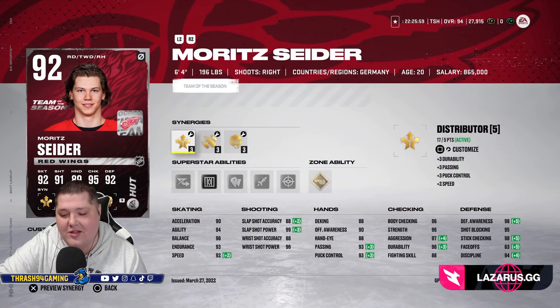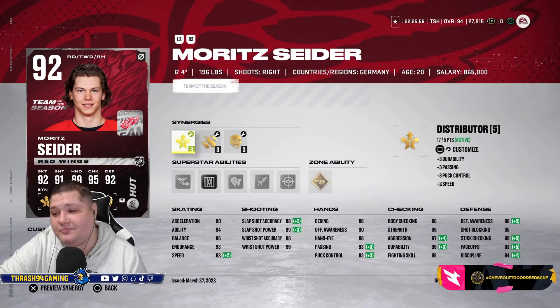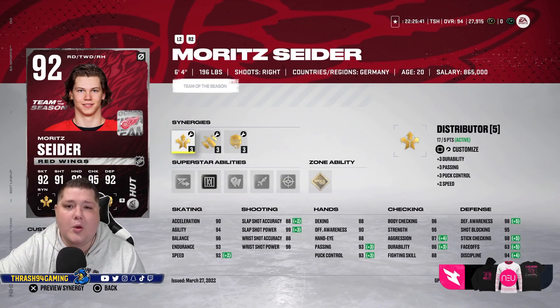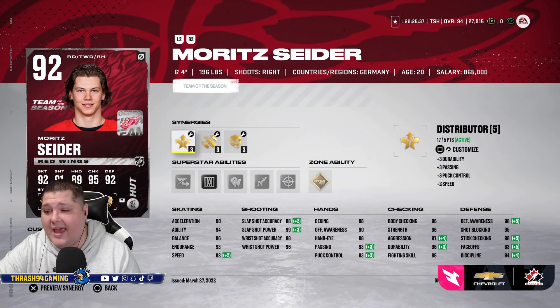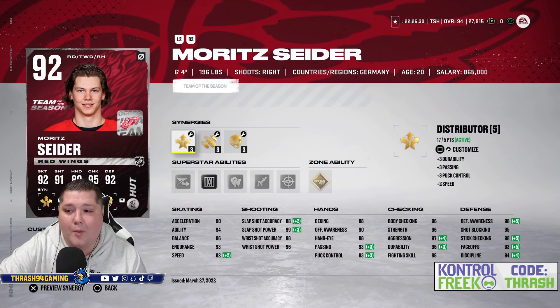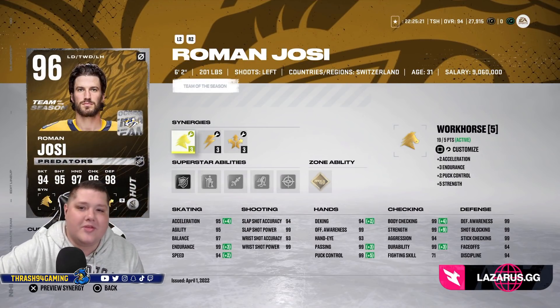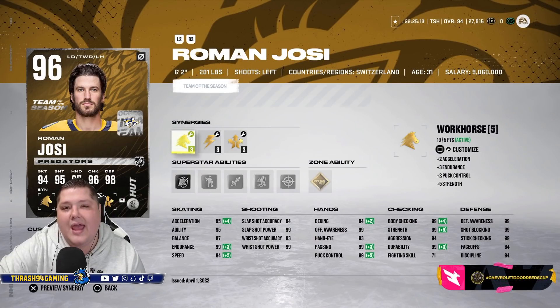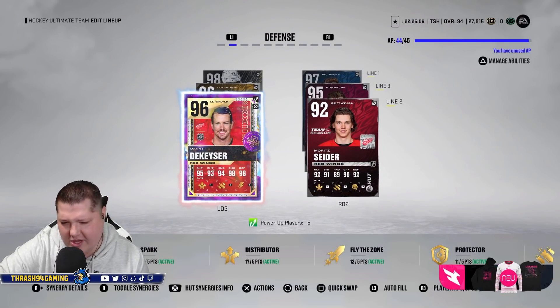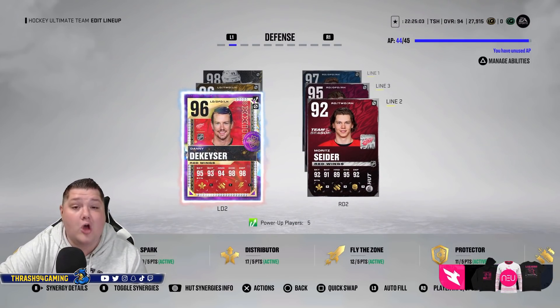I am a Wings fan and my Wings bias is showing. I'm actually not a huge Danny DeKaiser fan in real life, but his card is gross, and of course I had to play him with Team of the Season Moritz Seider. If Seider doesn't get at least a 97 in the next couple months I'll be pretty disappointed — he's having a phenomenal year. This card at 92 is really good, and when it gets to 95 it's going to be one of the best defensive cards in the game. He's 6'4", great skating potential. Moritz Seider could have a 99 by end of year. My third defensive pair is Team of the Season Roman Josi at 96 — likely 99 by end of year. And last but not least, Team of the Season Cale Makar at 95 overall. My D core is pretty disgusting.